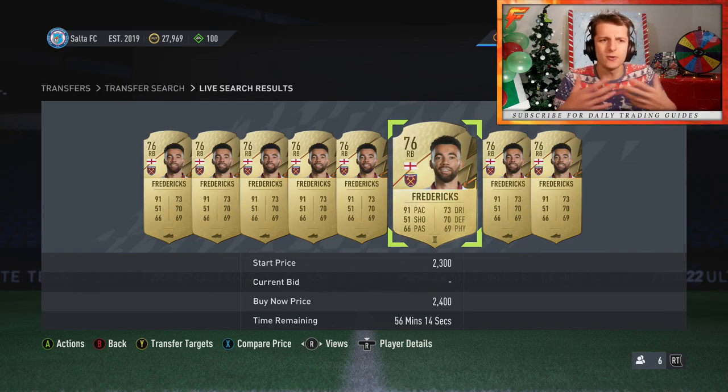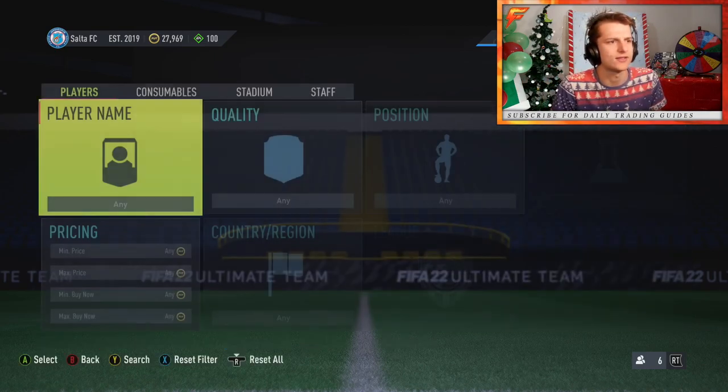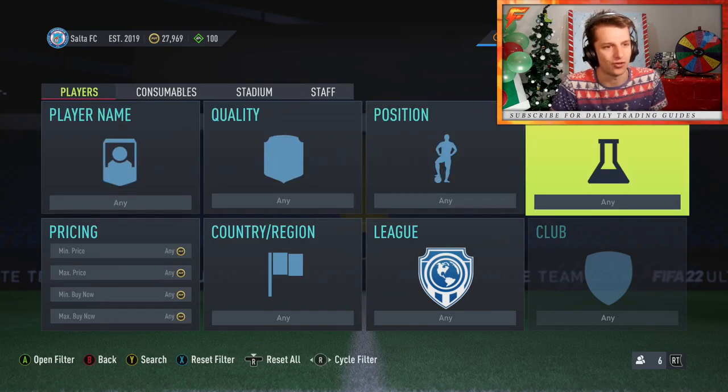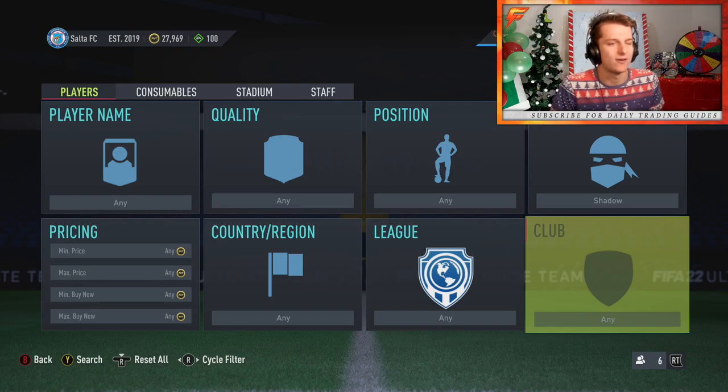So which players are you going to be learning? You're going to be learning those with a 3 to 4k premium. But how are you going to learn them when you don't have the market knowledge? You're going to learn via trial and error. With trial and error, you're going to lose some coins, break even, make some small profits, and make some decent profits. You've got to be content with losing coins.